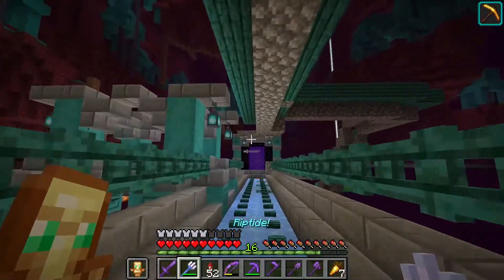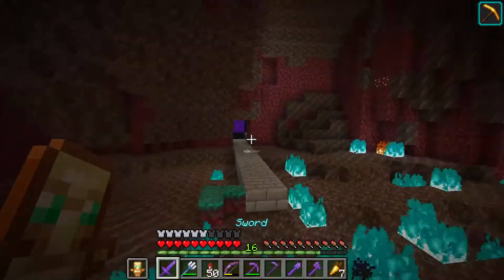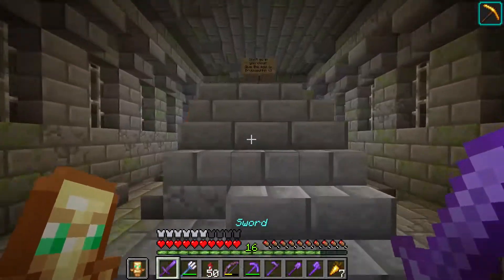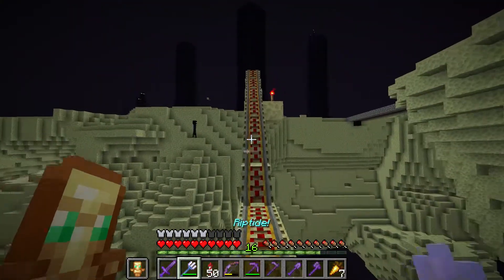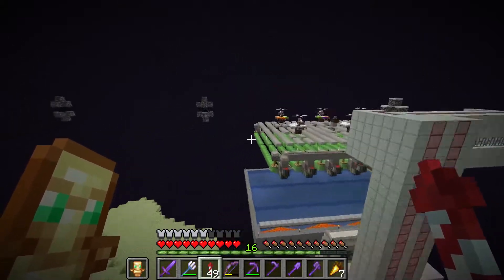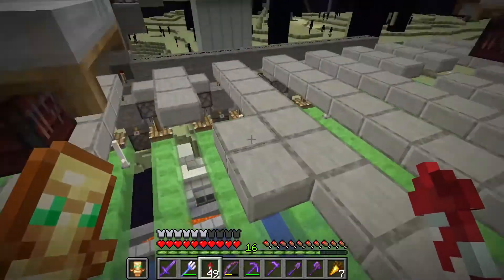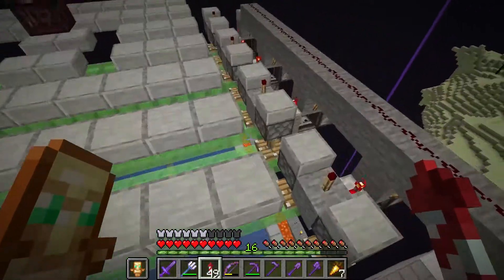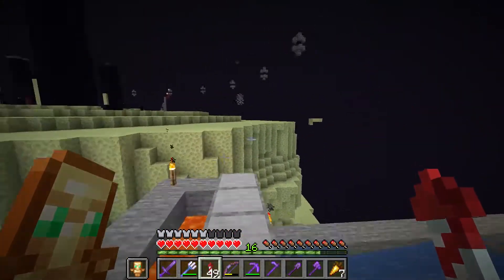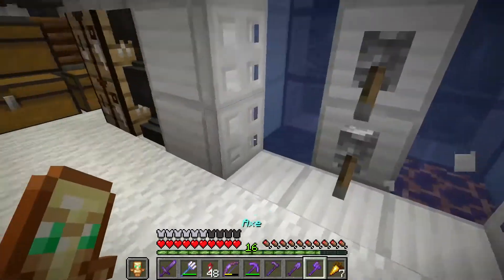Next up I'll show the end. We don't have that much in the end, except for this really nice iron farm that X3R and I worked on together — designed by Ray's Works. It's really efficient. This is quite recent — we actually made this like last week. It's really simple; I did use the mod Litematica for this, just because a lot of it is finicky and you don't want to re-transport villagers when you place them in the wrong place. It turned out really well — insanely efficient, actually.